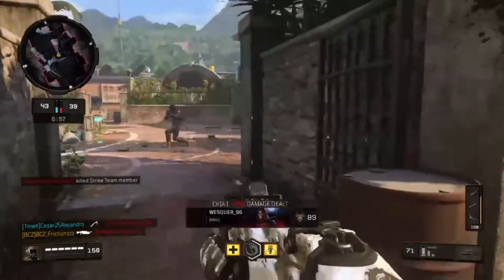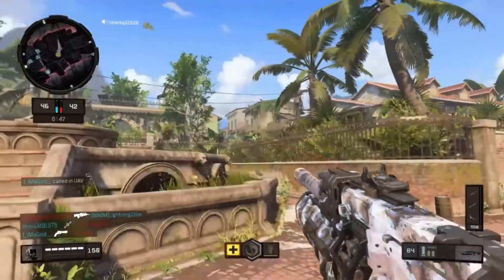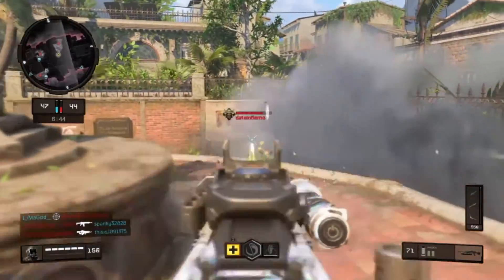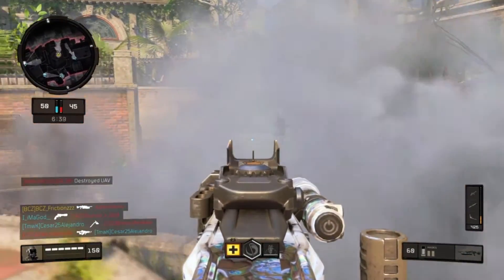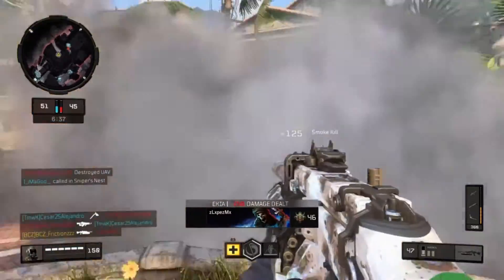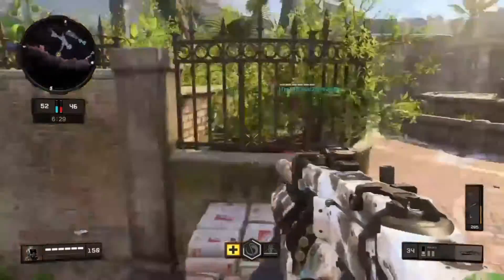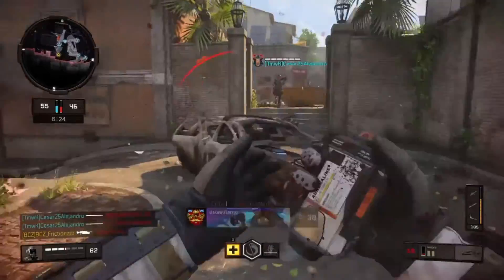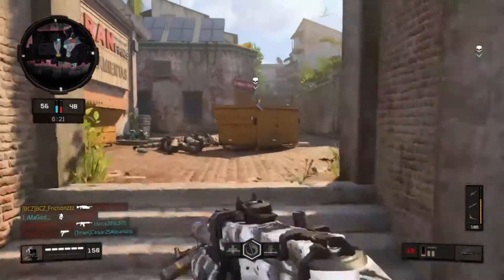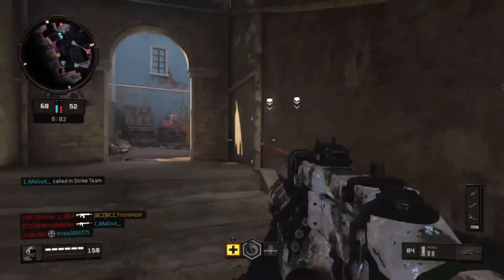Let me throw the smoke down - yeah, I can see through it! You can actually see through the smoke, that's really good, that gives me an advantage. There was a kid using a sword too. I don't think it's the same as Specter's ripper from BO3, but the smoke is really useful.